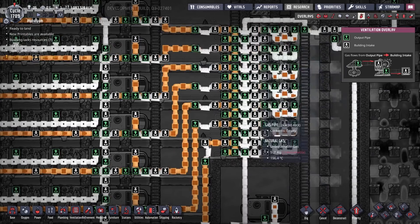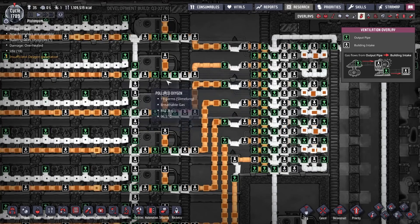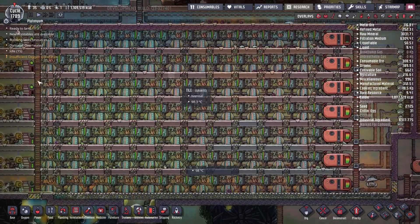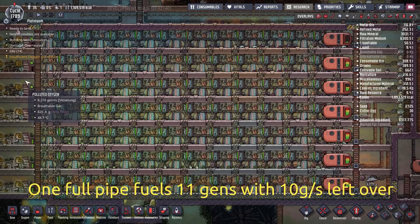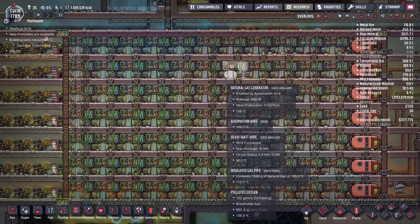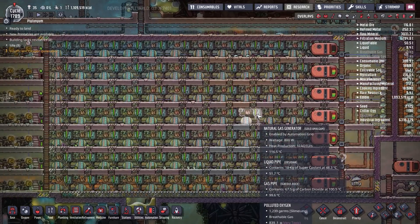There's a whole bunch of pumps filling up gas pipes — one full pipe of natural gas will feed 11 natural gas generators. There are seven rows so there are 77 natural gas generators here, and we're making enough natural gas to feed about 73.3 of them. After you subtract the power used for aqua tuners and such, you end up generating about 50,000 watts continuously.